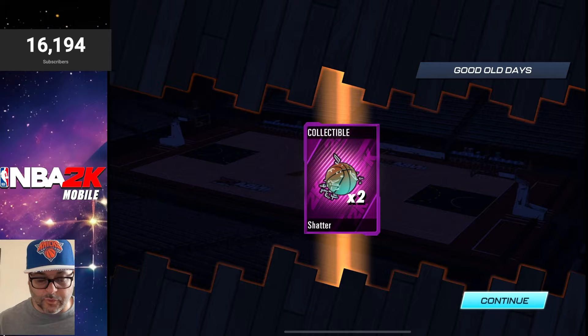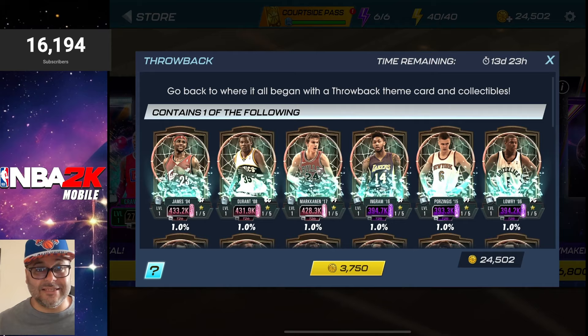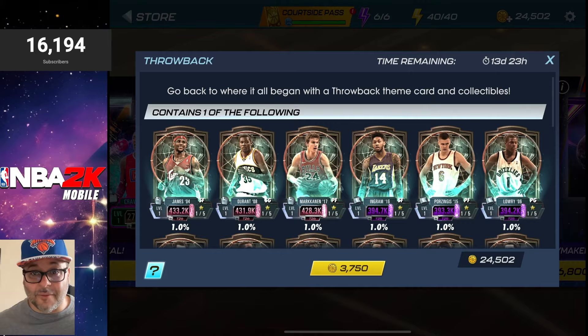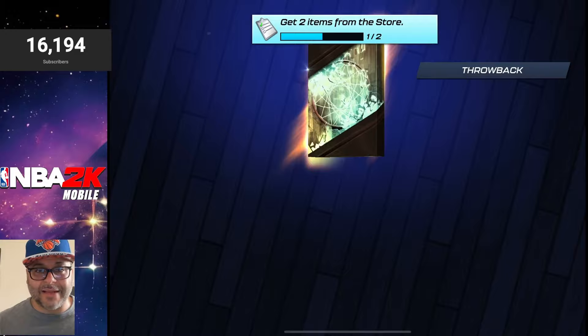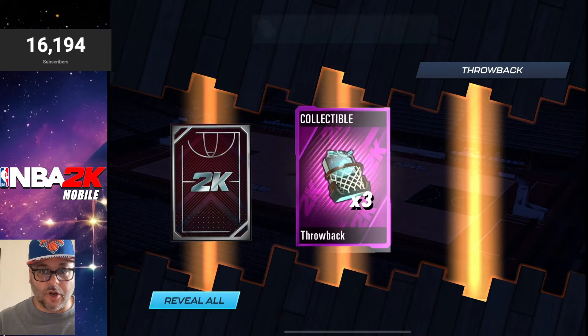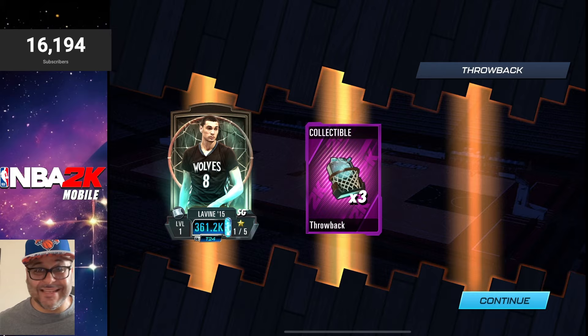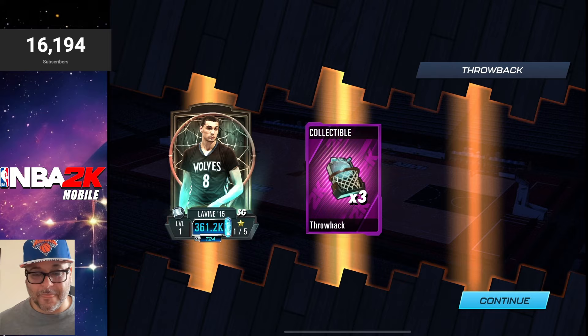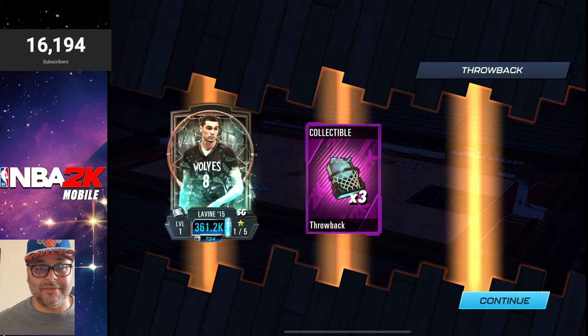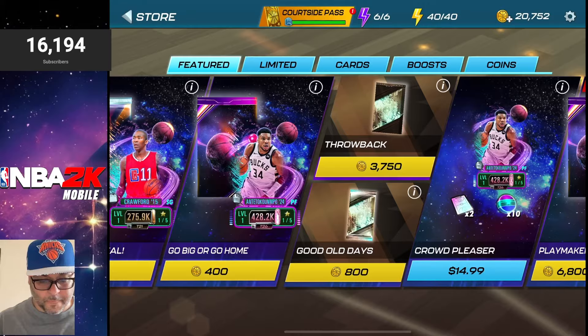Now we're opening six Throwback packs. This pack has Rose Quartz LeBron James, Kevin Durant, Louri Markkanen, Brandon Ingram, Kristaps Porzingis, Kyle Lowry, and three throwback collectibles. Here goes pack number one — collectibles on the right, and on the left we got Zach LaVine on our first pull! This could be a sign of some incredible fire coming. Zach LaVine is going to be a high-flying dunking machine; let me know in the comments if you want to see some gameplay.